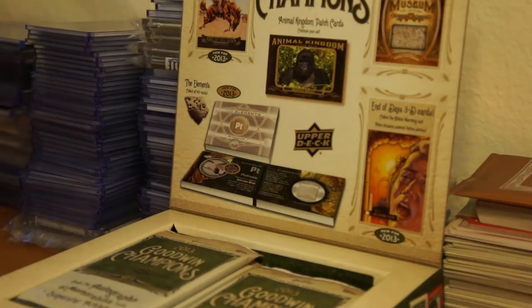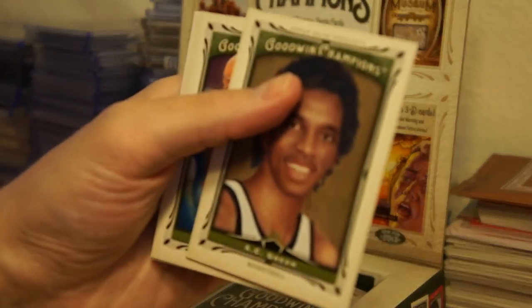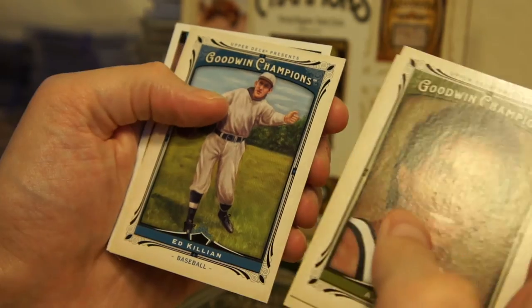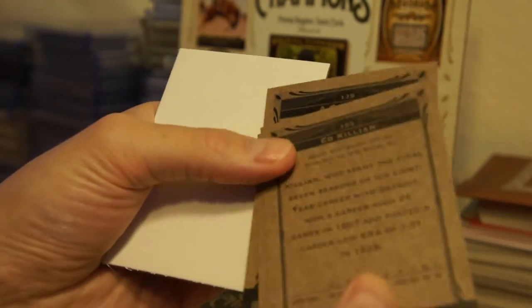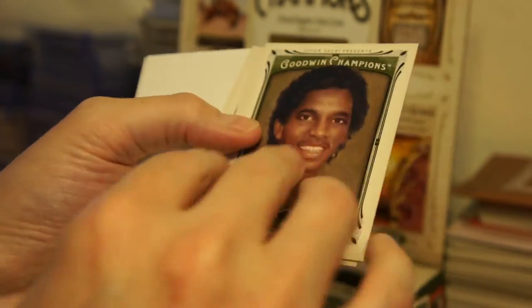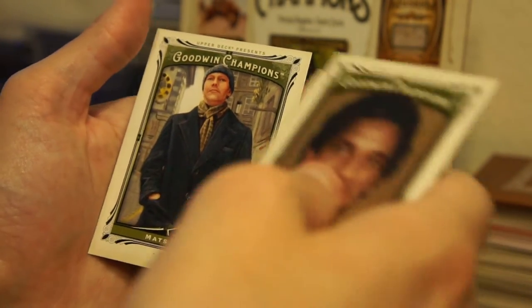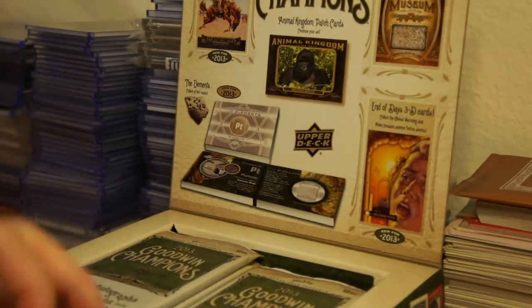First pack: got AC Green, Larry Johnson, Ed Killian, Wonders of the Universe — Eagle Nebula. Old school box here — reminds me of cards back in the 80's, 70's, 60's. Matt Sundin — is he a hockey guy? Yeah, that name sounded familiar.